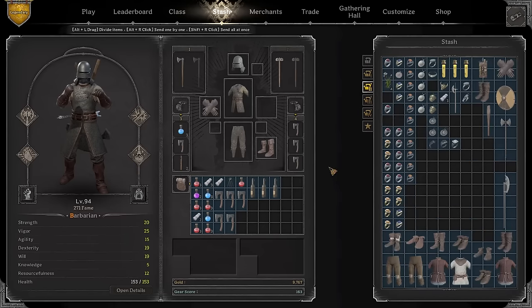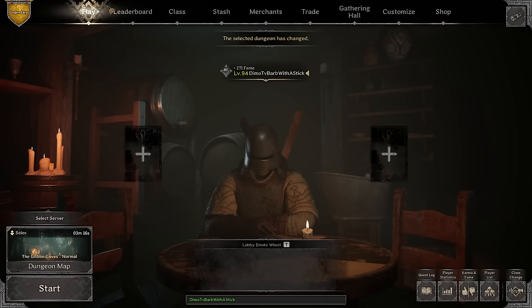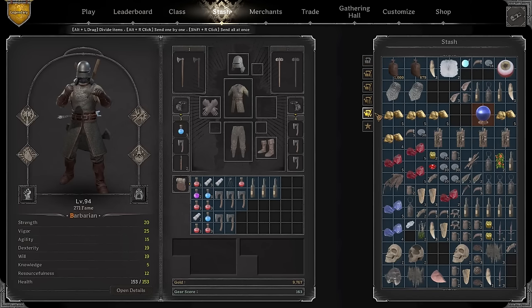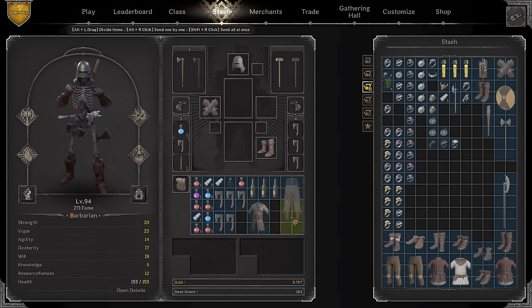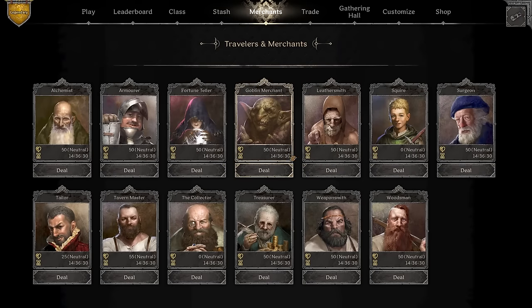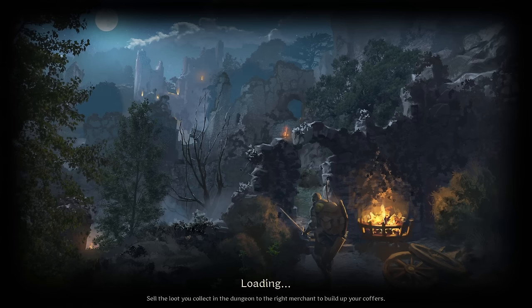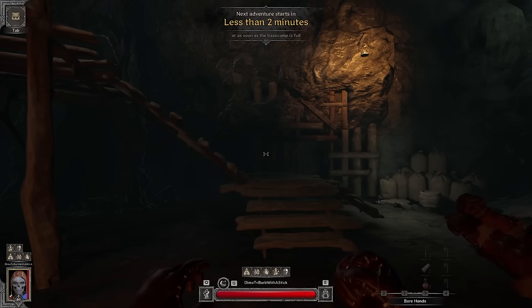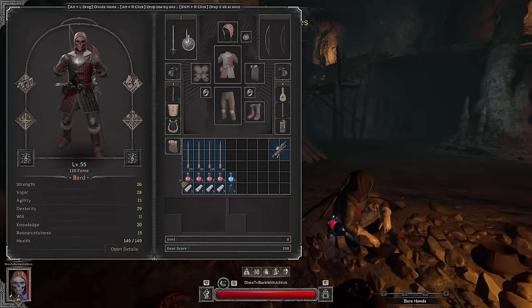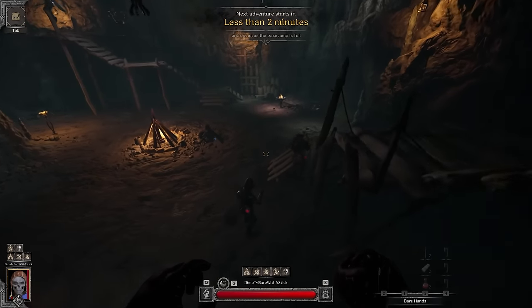We did a pretty good job on the barb and now it's time to go into the high roller goblin caves on our main barbarian - you can't go in with a level six barb. I've thrown together a random gear set, nothing amazing but I have a bardiche which is definitely something you don't want to mess with. This heavily geared guy nearby is doing the peak version of a build I recently made a budget version of.